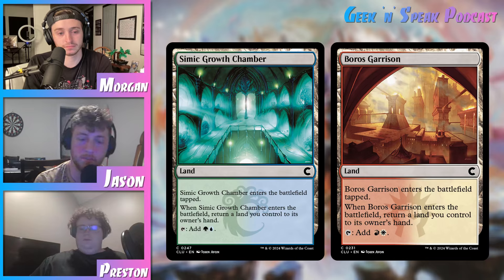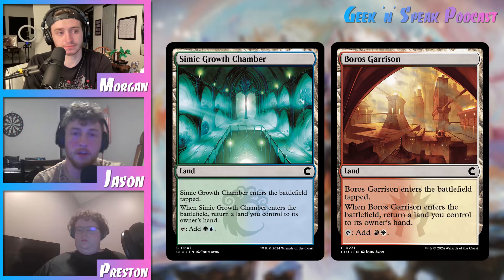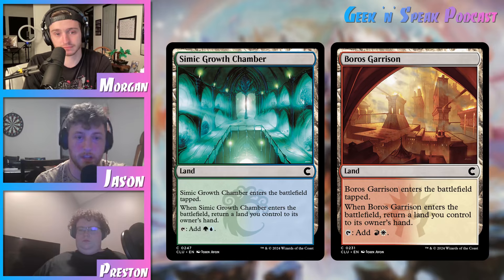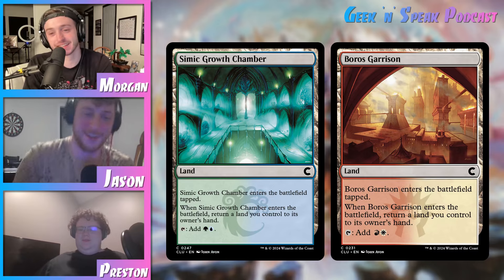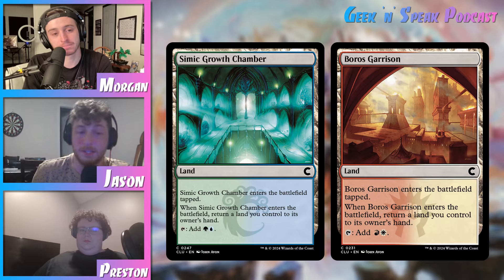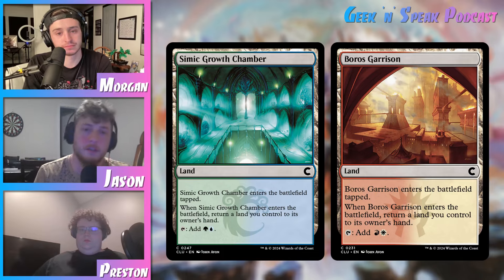Simic Growth Chamber is definitely, I would say, the best one of the cycle just because Simic has a lot of synergies with lands entering the battlefield. But there are other landfall decks that are not Simic, so these have value in those decks too. And not only that, but they have value for the other utility lands you play. Think about Halimar Depths — it enters the battlefield and you get its thing, but now it's just a land that taps for blue. You play a Bounce Land, you get Halimar Depths back into your hand, and now you get to use it a second time. So that's another added use that the Bounce Lands have.